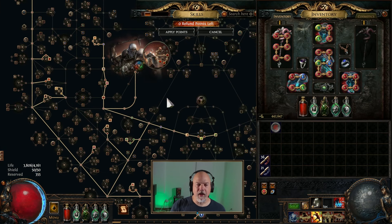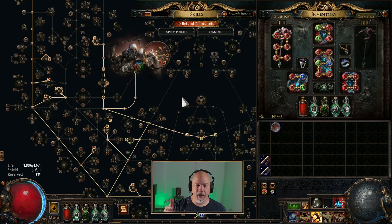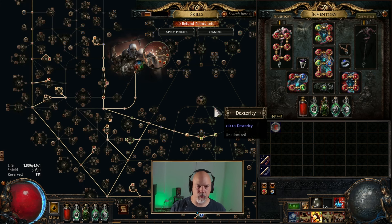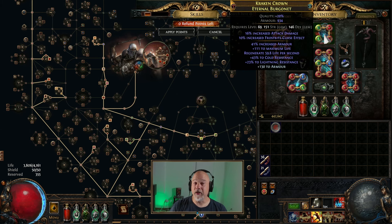This is not anywhere close to optimized or finished. Basically this is a bunch of things that seem to work well for this build as it is now — kind of like where my Tectonic Slam build was. We are currently at level 90 and on defenses we're doing fairly well. I lost a little bit in Chaos Res, which we'll talk about in a second. Gear-wise, we're all in armor, and this armor could definitely be better.